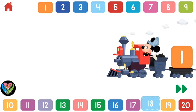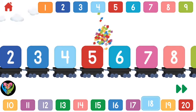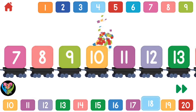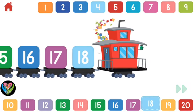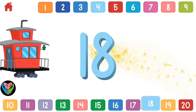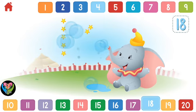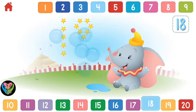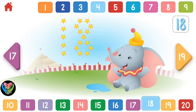Let's count to eighteen. One, two, three, four, five, six, seven, eight, nine, ten, eleven, twelve, thirteen, fourteen, fifteen, sixteen, seventeen, eighteen. Eighteen! Can you pop eighteen bubbles with Dumbo? One, two, three, four, five, six, seven, eight, nine, ten, eleven, twelve, thirteen, fourteen, fifteen, sixteen, seventeen, eighteen. Great bubble popping — you popped all eighteen! Eighteen.